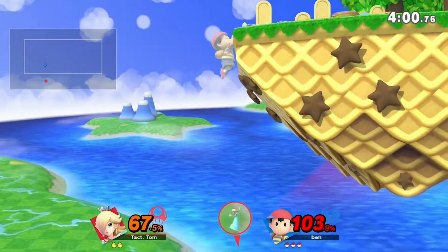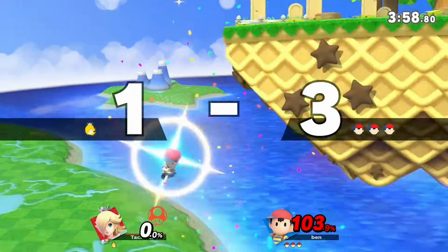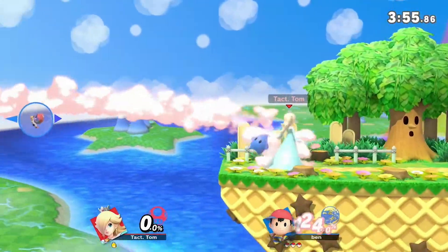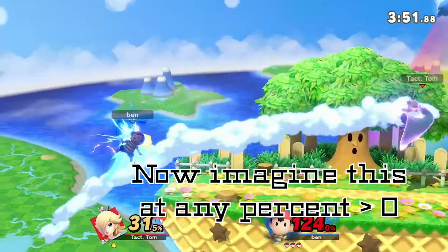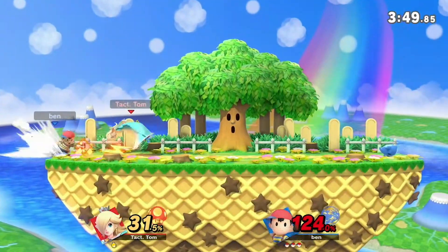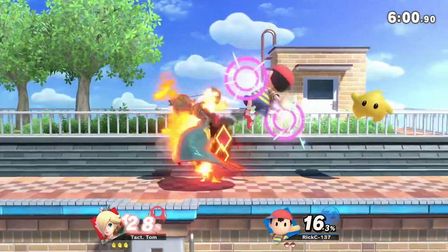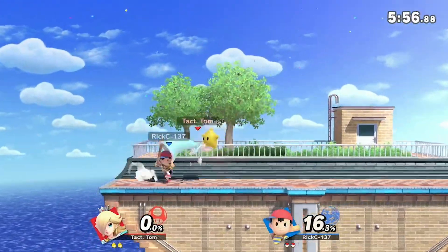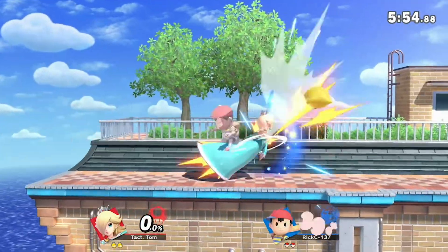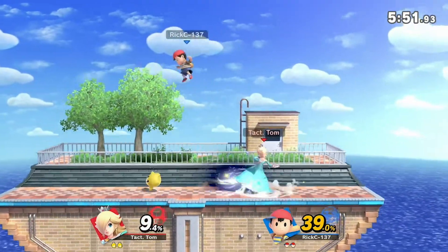Confident players could easily go offstage and spike Ness before he hits himself with the bolt. But if you aren't fast enough, yeah, that could get ugly fast. The safest and most effective way of messing up Ness' recovery is to use a character with a counter or reflector to either counter Ness as he ascends, or to keep the bolt away from him, respectively.